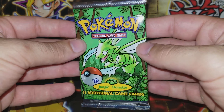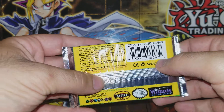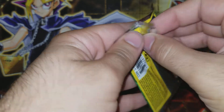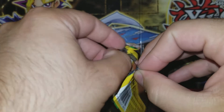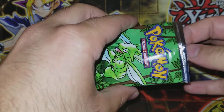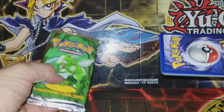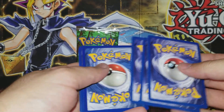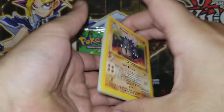I think that's Scyther right there on the pack art. Are you ready to explore the jungle? We're gonna take our time with this — I'm trying to preserve the pack. Like I said guys, if we do pull a holo, any holo would be absolutely amazing. I'd be really happy. So put that pack right there — three to the front.